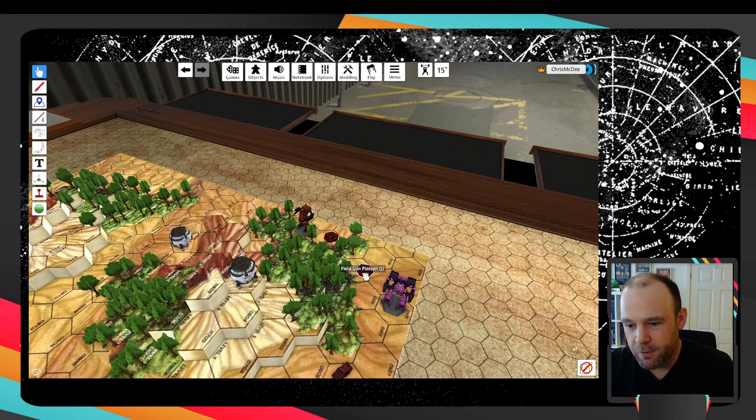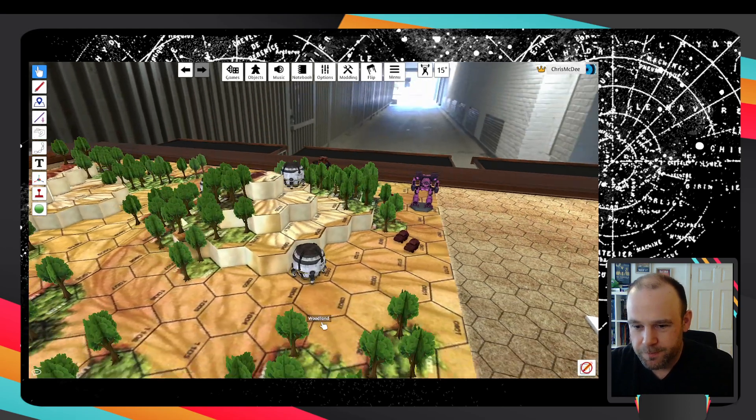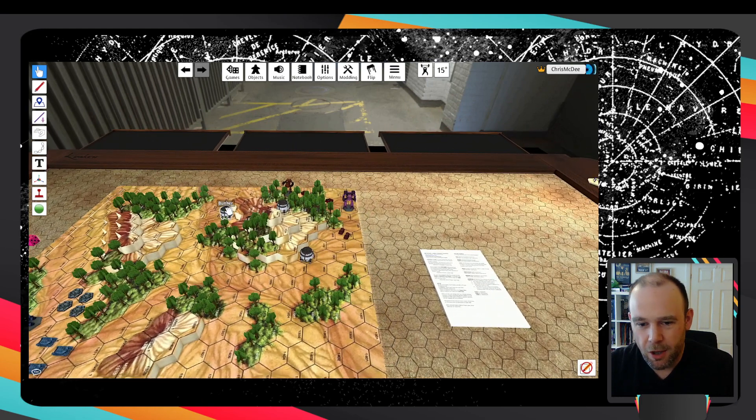The reds have a couple of field guns up here - some howitzers - and a couple of missile trucks. The mission we're going to be playing is: blue are trying to destroy these three bunkers, which we should probably lock down so they don't go flying around. So these three bunkers are the objectives.